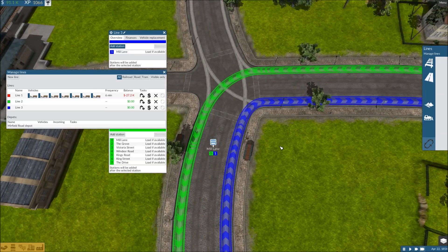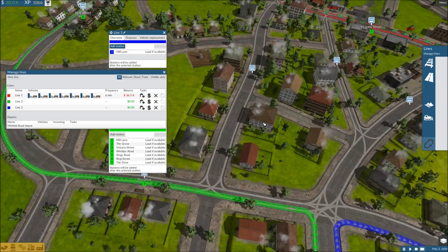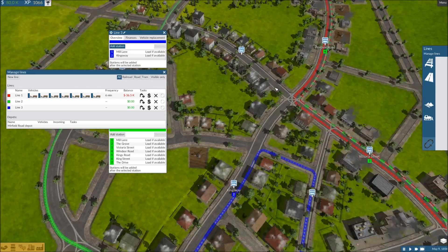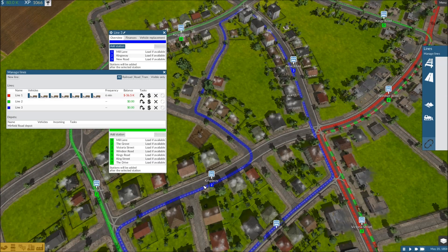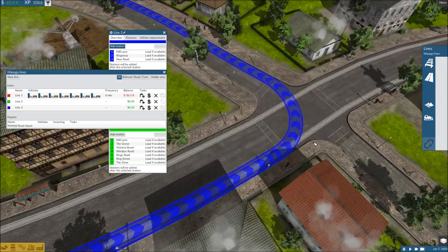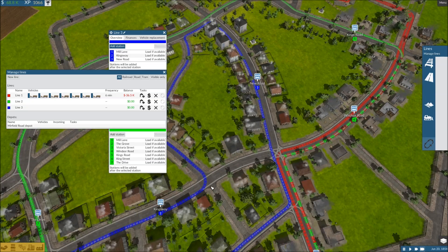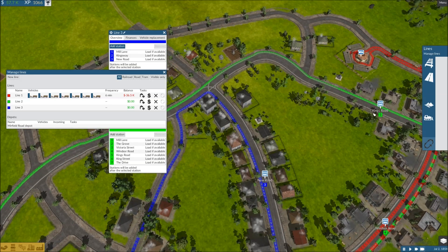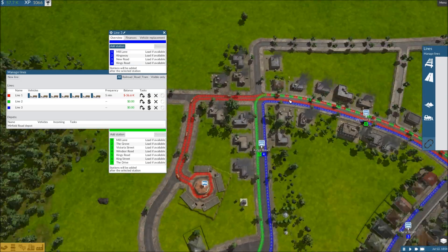Just for the sake of helping the citizens out, I'm going to have one now going in the opposite direction. This one will come into town, and I'm going to try and just hit the spots that the other line didn't hit. The tram, because it's governed by the tracks, is going to follow the nearest available route — so don't worry about how this looks. Think of it as we're still going this way and hitting it this way. The game will correct itself.